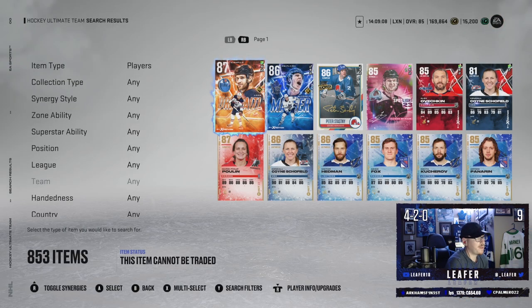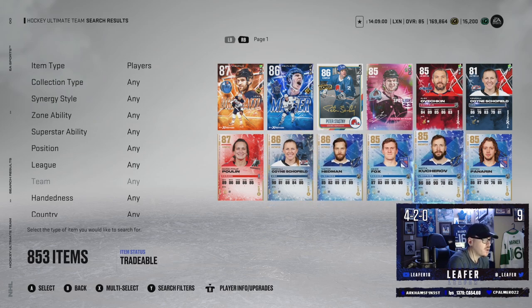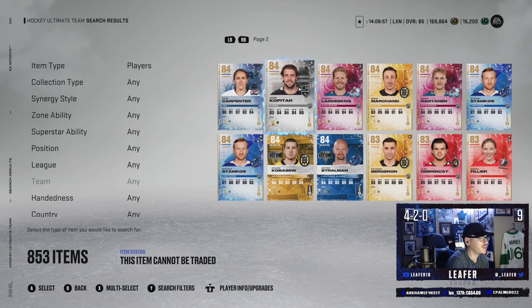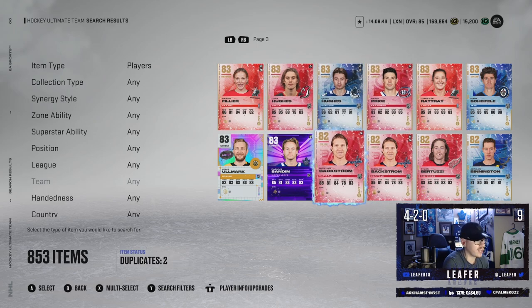Looking at what we pulled: Marie-Philippe Poulin, Shofield, Victor Hedman, Nikita Kucherov, and Artemi Panarin. Plus Carpenter, Rantanen, Stamkos, and ADB. Honestly a pretty successful pack opening if I do say so myself. That is it for today's video — if you enjoyed, drop a like, and if you're new, make sure to hit subscribe. We're on the road to 5,000 subscribers and getting closer every day. If you want to see videos like this live, I stream on Twitch at twitch.tv slash leafer underscore. Thank you for watching and I'll talk to you guys later.